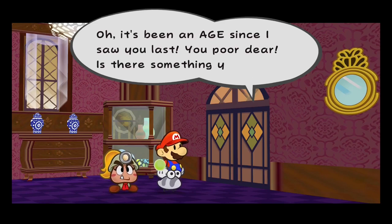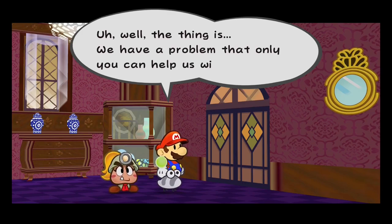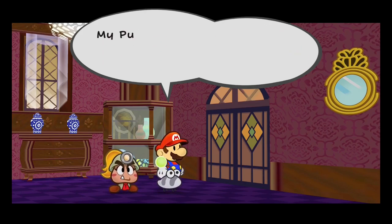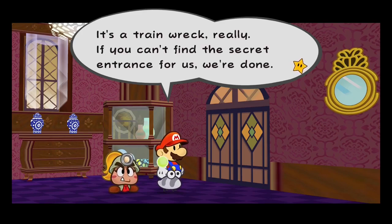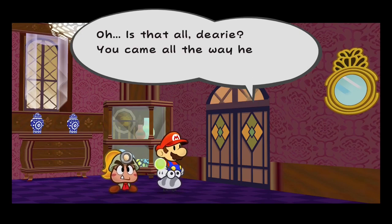It's been an age since I saw you last. Poor dear, is there something you need? We have a problem that only you can help us with, ma'am. The Great Tree's entry hole is blocked — there's this door we can't seem to open. My puny friends are inside, so they're in a pickle, and Mario needs these Crystal Stars. It's a train wreck, really. If you can't find the secret entrance for us, we're done. Oh, is that all, dearie? You came all the way here just for that?